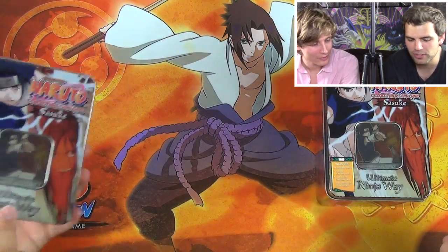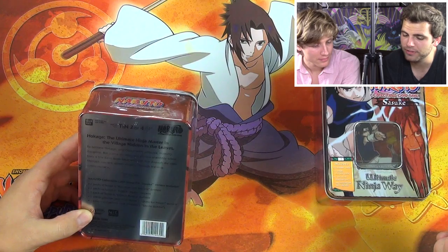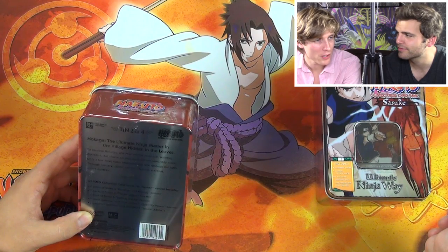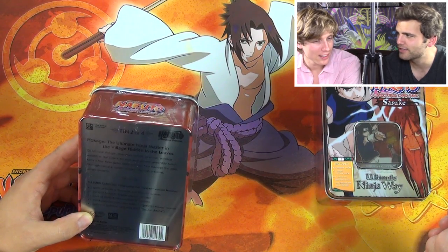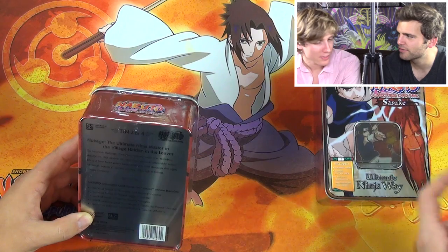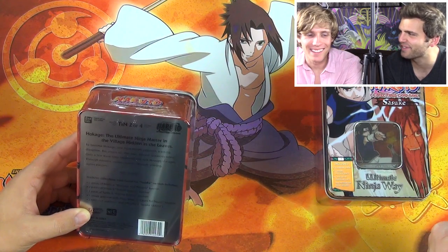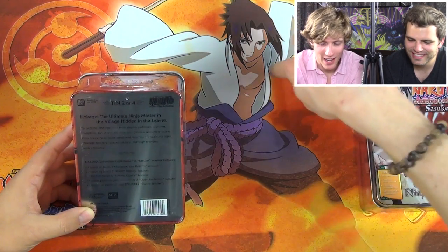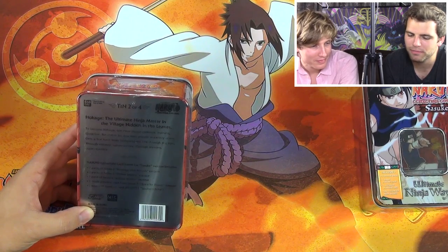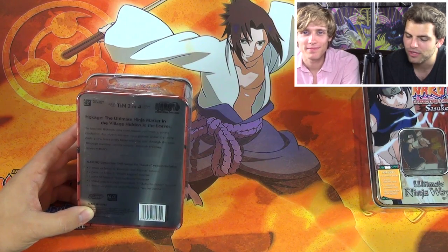On the back here it says it's the Ultimate Ninja Way tin series — Hokage, the Ultimate Ninja Master in the Hidden Village of the Leaf, if you didn't know that. There's a Raikage, a Kazekage for the wind, and Mizukage for water. It says: to become Hokage, one must master patience, training, discipline, but above all, one must possess unearthly talents. Only a few have been bestowed the title through the ages. Through mastery comes victory. Through training comes mastery.